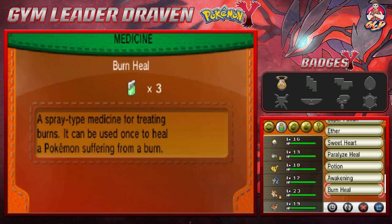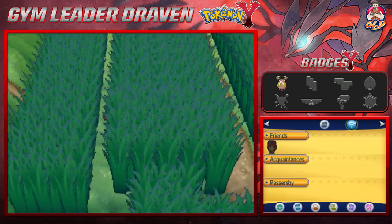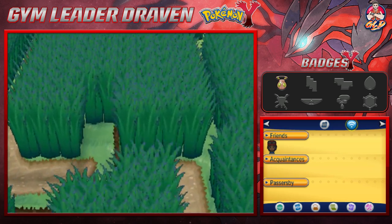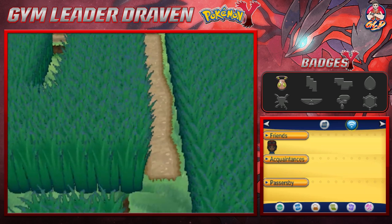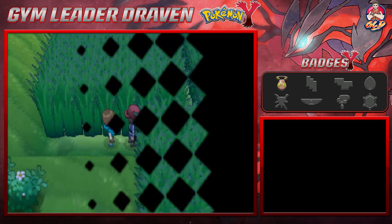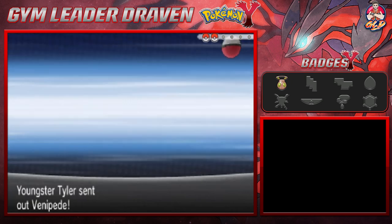Off screen I bought myself quite a few more repels because we really need them. We're going to grab items — got ourselves a Super Repel, definitely going to be needed. Let's see if there's somebody else hiding here that wants to challenge us. There's somebody — let's get it! We're taking on Youngster Tyler and going to be taking on a Venipede right here.